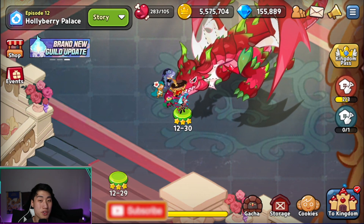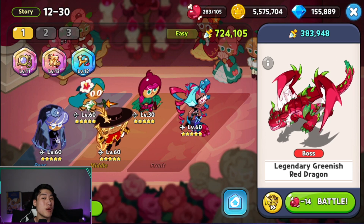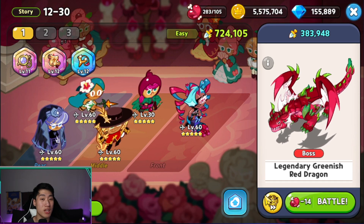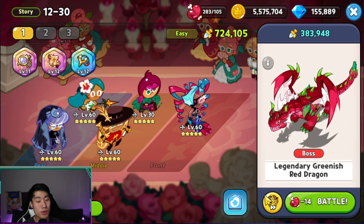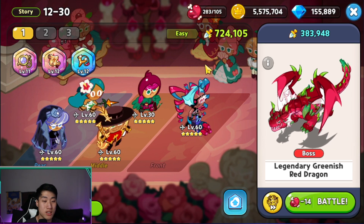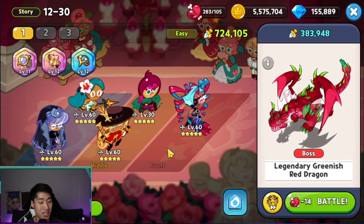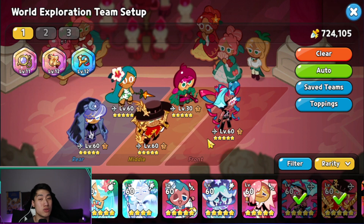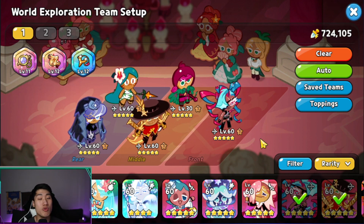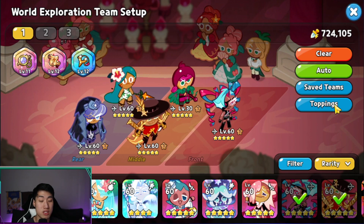In this video we're going to try an all-range team, starting differently by versing the dragon first instead of going into the arena. The team consists of Twizzly Gummy, Rye Cookie, Tiger Lily, Pastry, and Beet Cookie — Beet Cookie is only level 30, but we're not wasting EXP star jelly right now since Dark Cacao and Affogato are releasing in the next update, which is very soon.